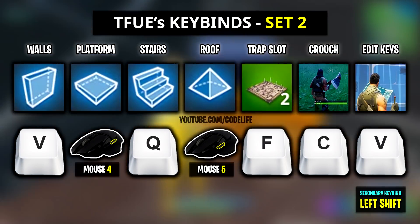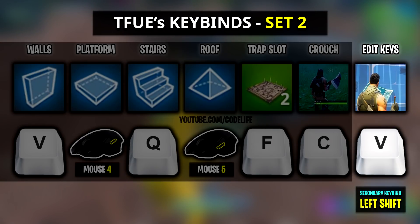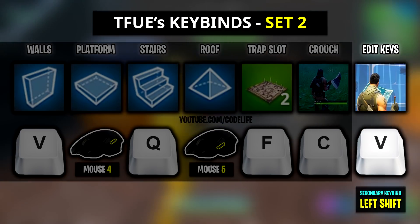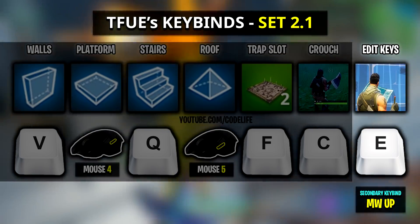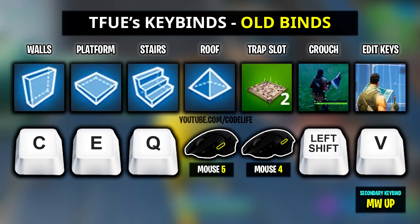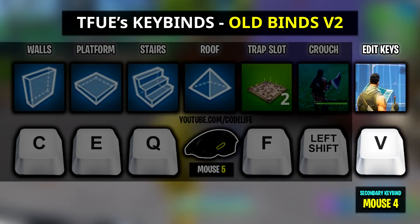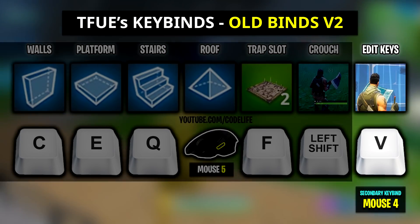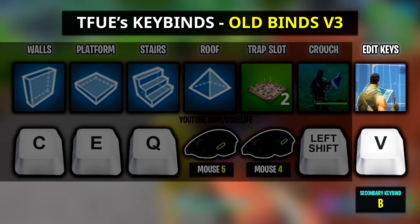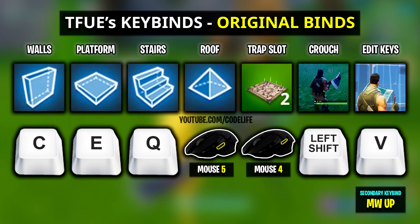In this new set of keybinds, Tfue switched his stairs keybind back to Q and his roof keybind back to mouse button 5. Tfue also tried out V plus left shift as his double edit keys. After trying those, he didn't like them and ended up switching to E plus mouse wheel up. After playing more games with those keybinds, Tfue decided to go back to his original old building keybinds and just focus on finding the best double edit keybinds. He then tried V plus mouse button 4, didn't like those together, so switched to V plus B, pressing both with his thumb. After playing with those in Raider64's edit course, he decided to go back to his original keybinds and just play Arena for the rest of his stream.